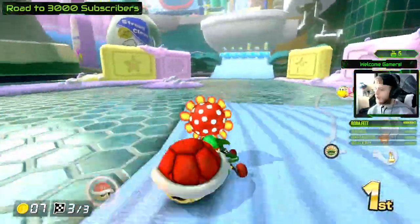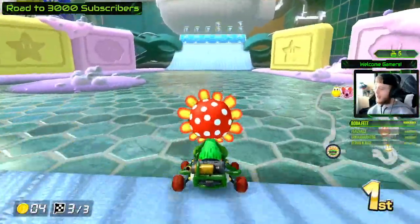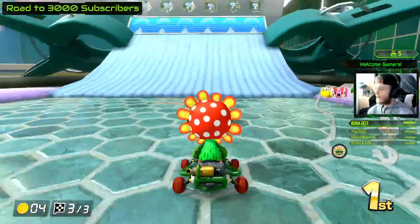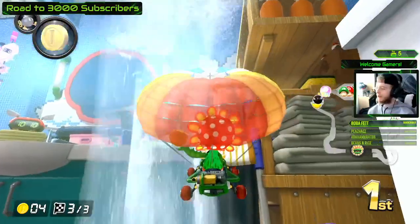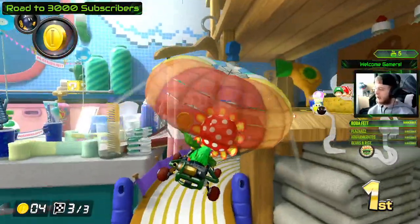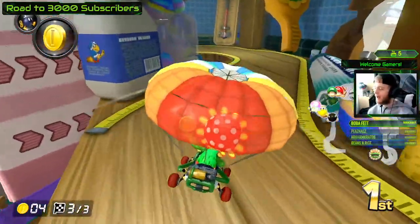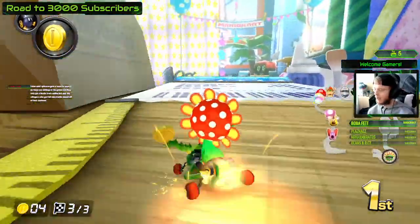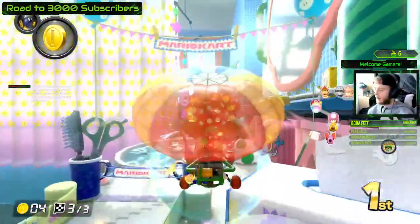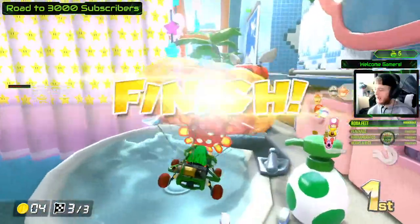Question of the day — leave it in the comments: who is your favorite character out of the three new characters, Camette, Wiggler, or Petty Piranha? If you had to choose, who do you like more? I might have to choose Petty because I played a lot of Mario Kart Double Dash back in the day — super good to see her back in the game again.